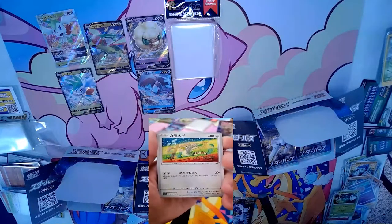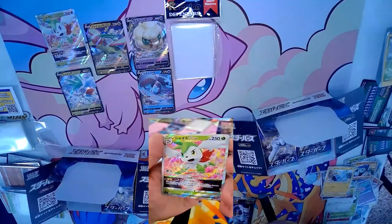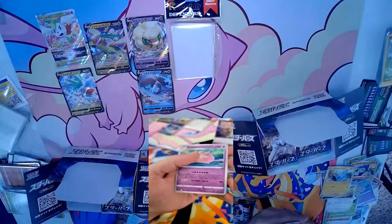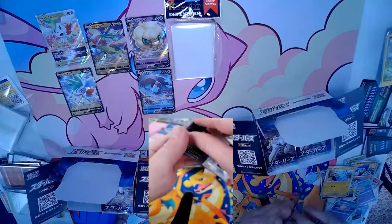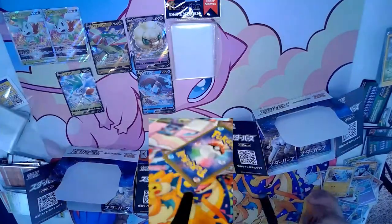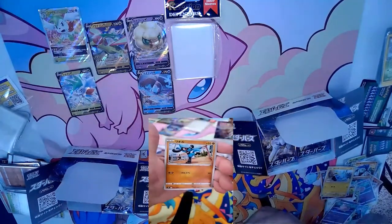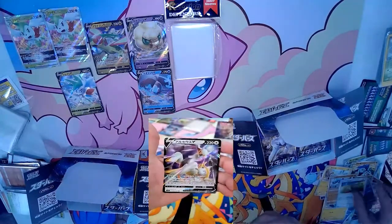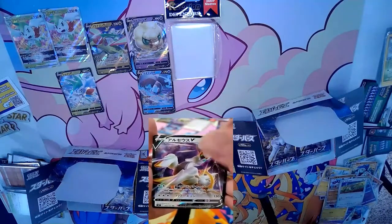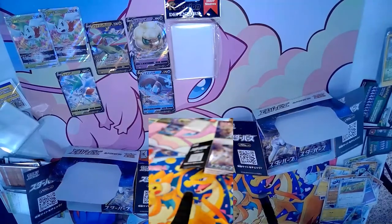Looks like it's a Shaymin type of day! Not mad about that at all. I'd love to see an Arceus, but it'll come in time. Shaymin's V Star ability is really sweet — his attack does 40 to 50 more damage for every prize your opponent has taken. Oh — there's an Arceus! That's an Arceus V right there, and a Magma Basin too — that was a really good five-pack pull!